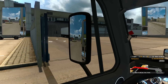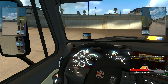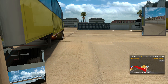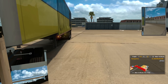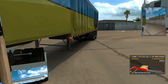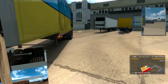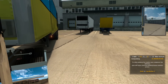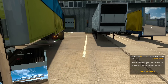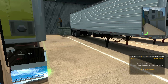Alright, where is this trailer supposed to be? Right there. Hazards on, beep twice for safety. Low, low, reverse. There he goes — I got it. How about that? First try.